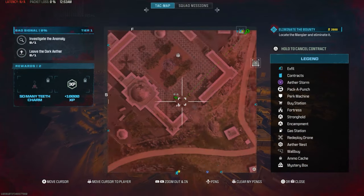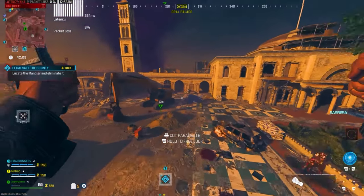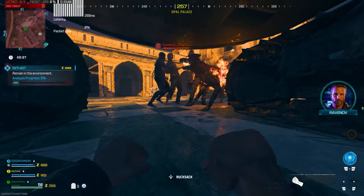Jump into the game and head to this location by going to a rift or a gliding tower. Go straight to this location, come to this spot and hide underneath here. This is where you're going to be AFK for the entire game — that's all you need to do.